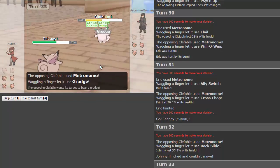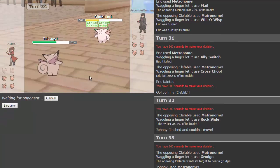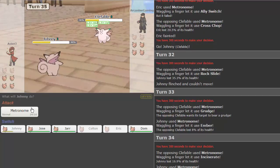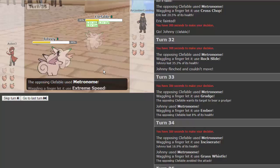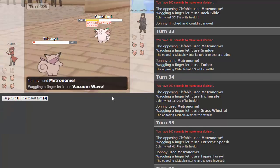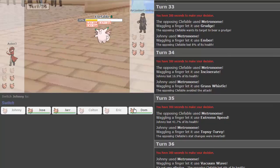Johnny, don't get flinched! We go for grudge. We get ember, which is not gonna do much. He goes for incinerate — we're going up the ladder in fire type move power, from ember to incinerate. Then we get extreme speed. Topsy-turvy! Johnny, you're coming through — that is beautiful! You flipped his stat boosts. We get vacuum wave, which won't do much. Acid spray is going to take us out, but now this Clefable is much less of a threat.